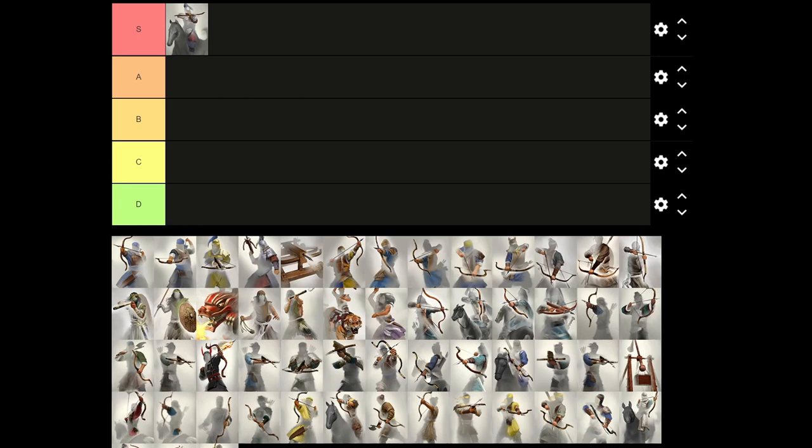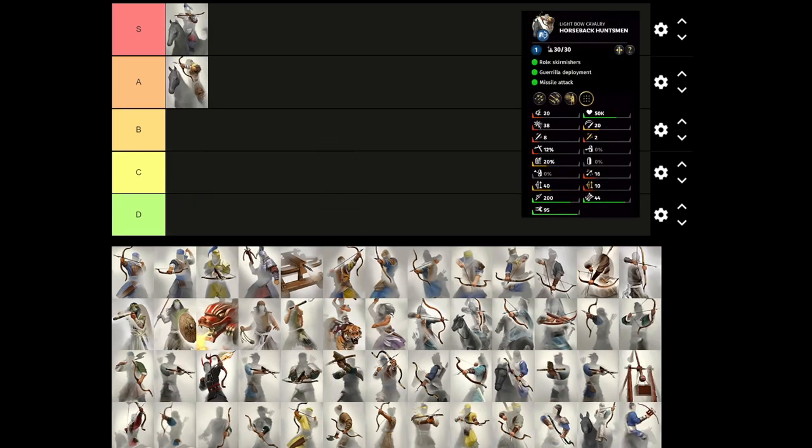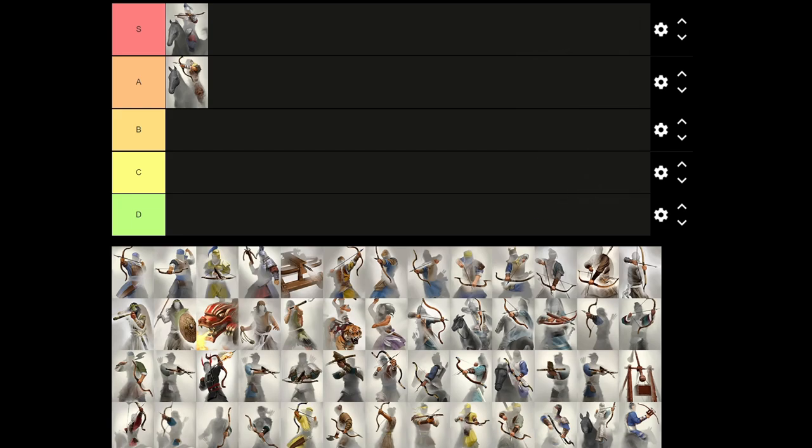Kicking off the A tier, we have the Horseback Huntsman from Yellow Turban — available on Yellow Turban DLC veterans like Gong Du, Pei Yuan Shao, and Zhang Kai. It's useful because it's extremely cheap and you're getting fairly good value from a range horseback unit. It shoots the right arrows, has good range damage with the 40 variety bow, and is just extremely cheap. For the cost of the Imperial Palace Cavalry, you can get three of these — that's what makes this extremely valuable for multiplayer. And that's why it's going to be A tier.